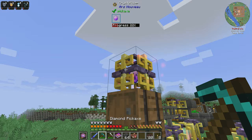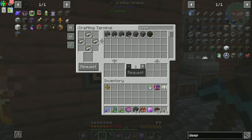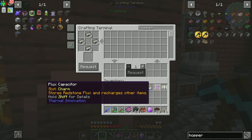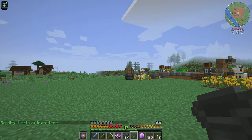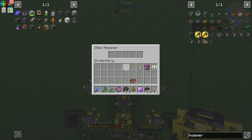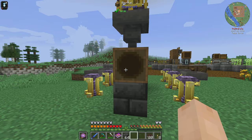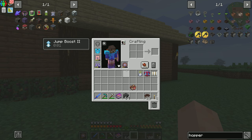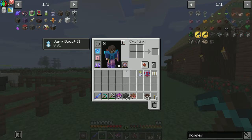I went ahead and set up the Crystallizer — I did this last episode. What I want to do is go ahead and grab a hopper for it, because apparently it auto-outputs. The Crystallizer just required some arcane gold — not too difficult to make. This is kind of our de facto Ars Nouveau area, so I'm setting it up onto this barrel and it can just keep producing source gems over time for us.